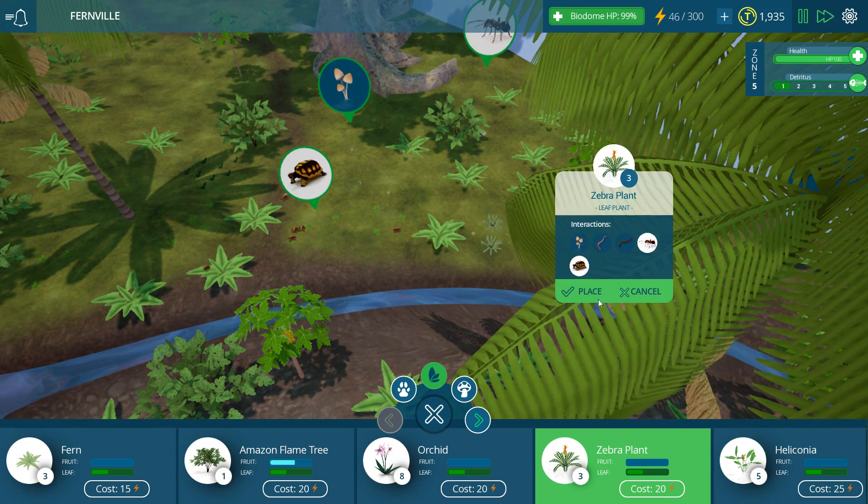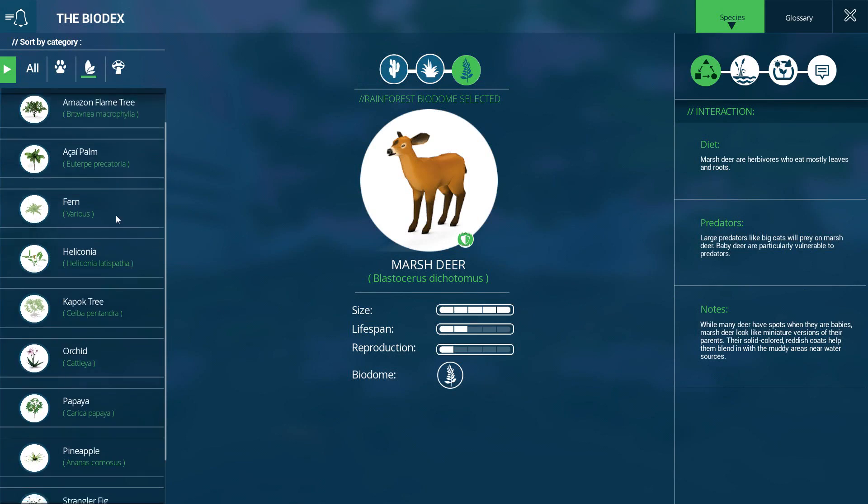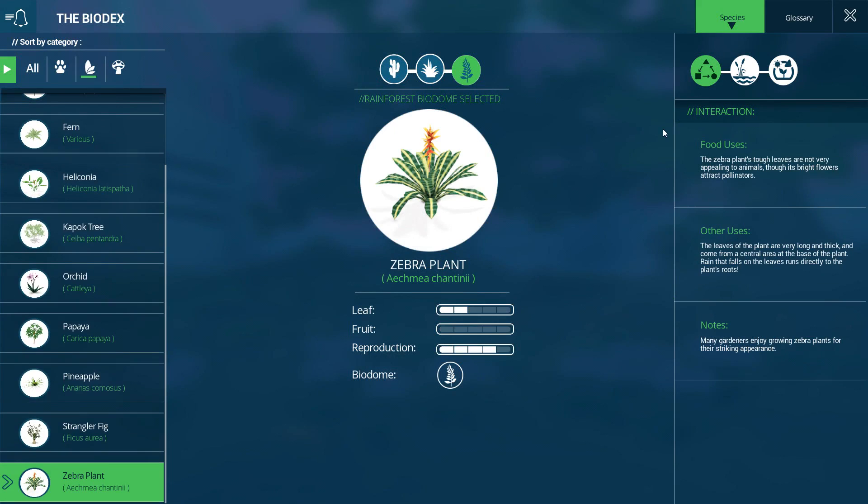Jaguars are hard, you guys! Don't let anyone ever tell you that it's easy to have a population of wild jaguars running around, because they eat all of your things - you've been warned. Maybe some zebra plants - I'm not sure if anything eats them. Zebra plant: food uses - the zebra plant's tough leaves are not very appealing to animals though, and its bright flowers attract pollinators. I need to put pollinators down if we want our plants to spread around.